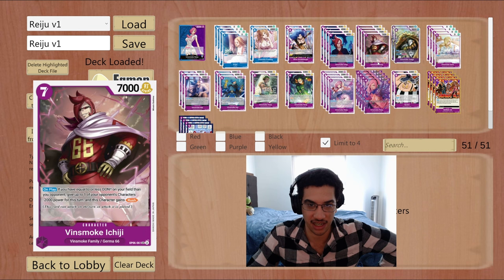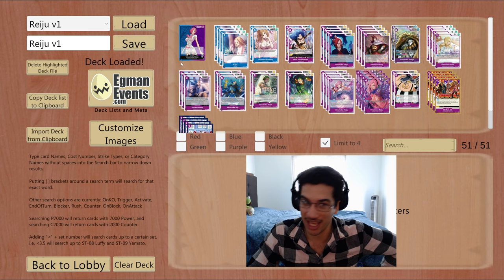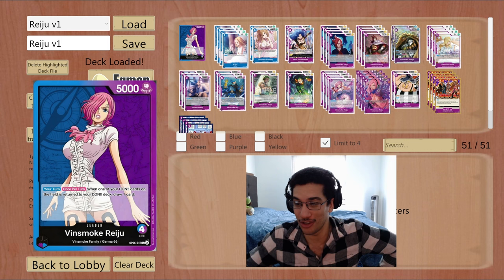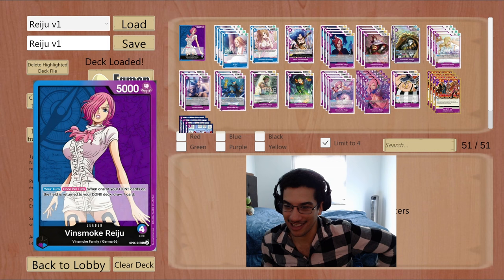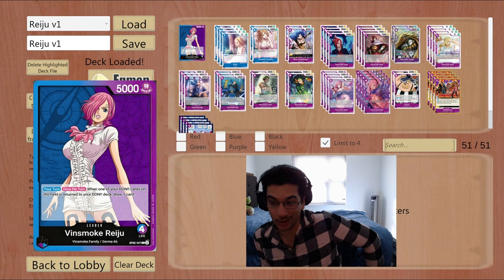We do have a couple SRs — the Ichigi is an SR, the Bainsmoke — so you do have a lot of SRs, which might get a little bit expensive. But most people are probably not going to play Raju; they'll be trying to play Moira, Sakazuki, and Yamato. So I expect this to be one of the cheaper meta decks in OPL sets, and it's so good. I just got done recording all the games for the next three videos and I cannot believe how high this deck is.